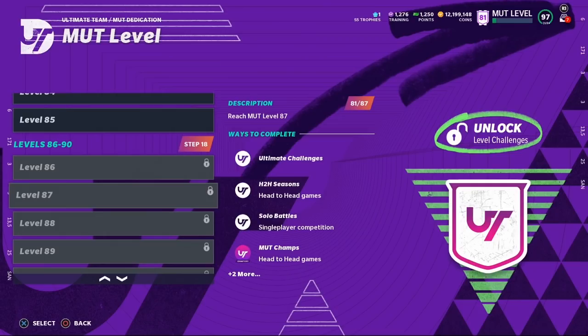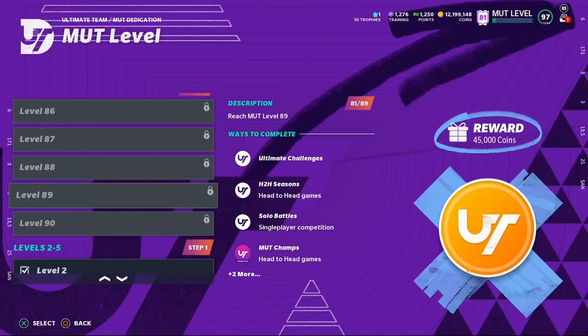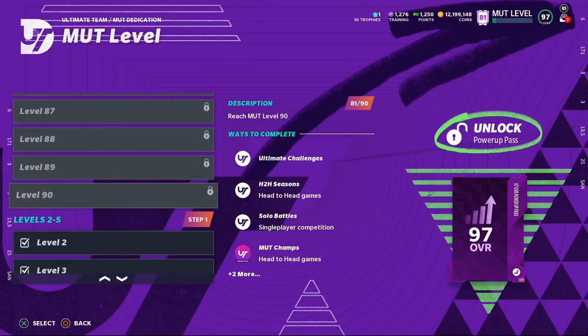At level 87 you unlock more solos to level up the Andre Johnson card. At level 88 you get another free Legends Fantasy Pack — it normally just pops open when you reach the level. You can back out of it by hitting Circle on PlayStation to wait for limiteds to be in packs. At level 89 you get another 45,000 coin reward. At level 90 you get a 97 Overall Power Up Pass — Aaron Rodgers' limited honors card and the upcoming ultimate legends like Jim Thorpe are popular choices.